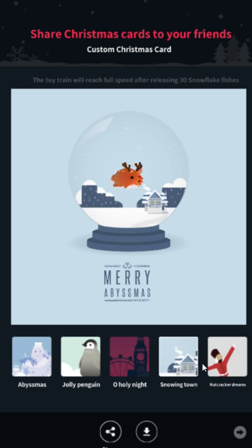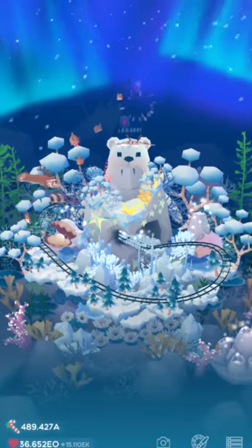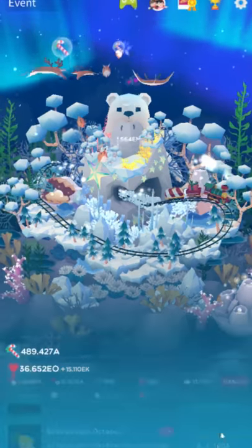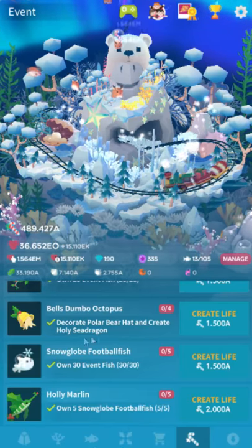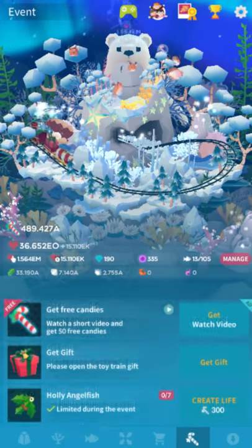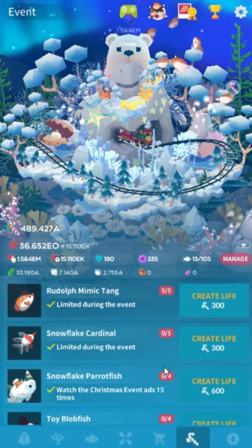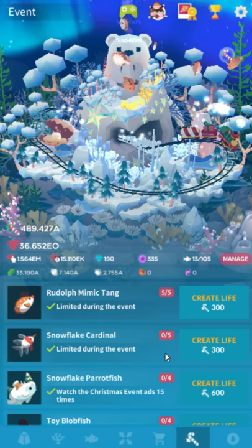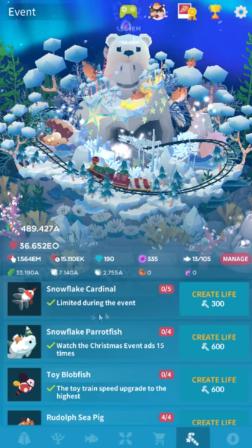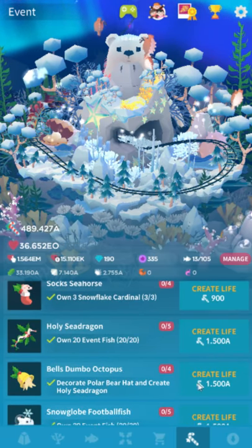The Snowing Town card you get by having 30 snowflake fish from the 2016 or 2017 event. You need 30 or more in your tank at once — I don't think it has to be exactly 30. The cheapest option is anything with 'snow' in the name from the 2016 event tab, and the cheapest of those is the Snowflake Cardinal. You'll need about 18 of these anyway. Someone on Reddit made a list of the minimum fish you can buy to get everything, so 18 of these plus the other required ones will get you there no problem.